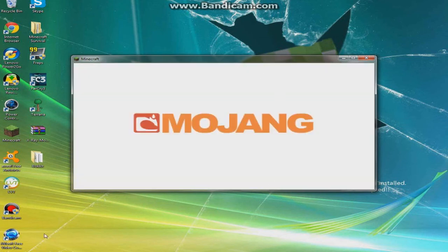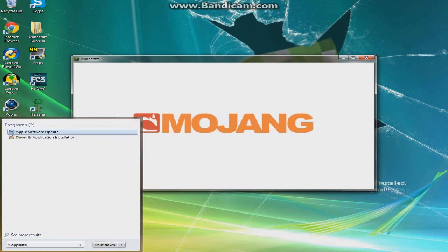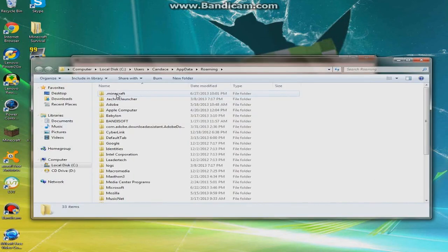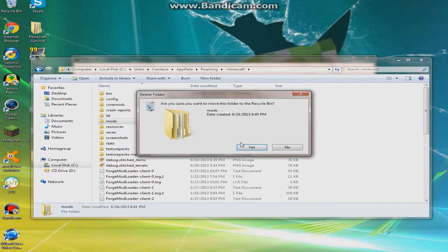While that's updating, we can go ahead and navigate to percent AppData percent — and if you don't have Windows 7 or Windows XP, go to your Run and just type this in. Then go to your .minecraft folder. We can just delete this folder from my last mod. There we go — click on your bin folder.